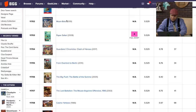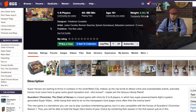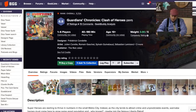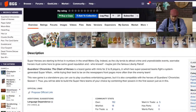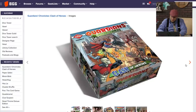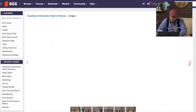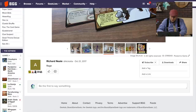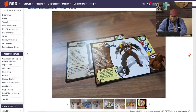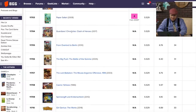Guardians Chronicles: Clash of Heroes came out in 2017. This one — the Red Joker Guardian — is it an expansion for the base game? No, it's a board game. I thought for sure I played Guardians Chronicles at one point, though. It has some cool miniatures. So weird that this one got very, very few ratings here on BoardGameGeek — only 37 ratings.